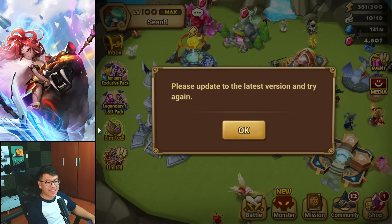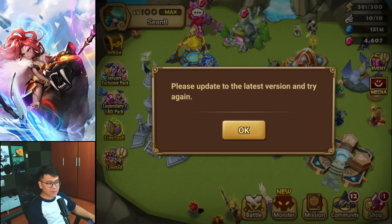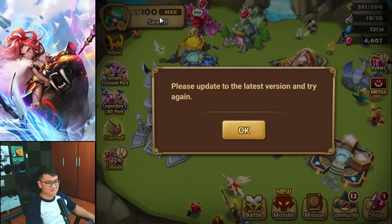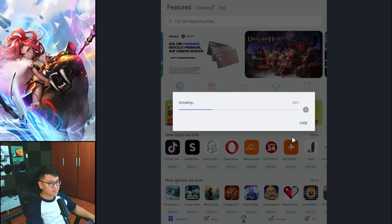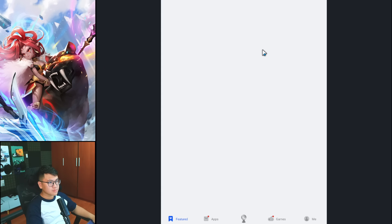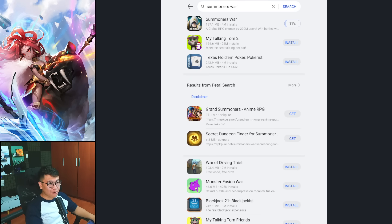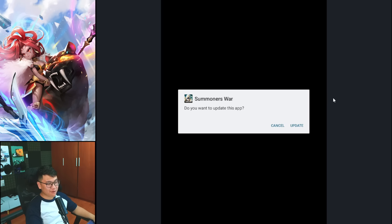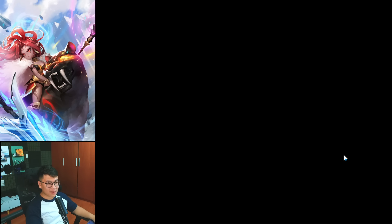I think that's the sign that I need to update the game, go to sleep, wake up tomorrow, and give you guys a banger stream. But wait — I can update the game right now and see the base speed of all these units. I use App Gallery to install Summoners War so I can buy packs cheaper — not sponsored, just what I do. I get packs at a slightly cheaper price and you might want to do that as well.